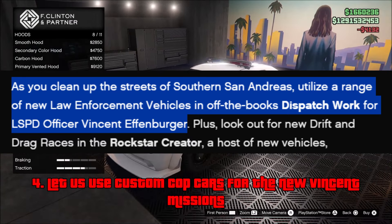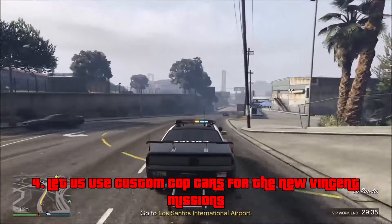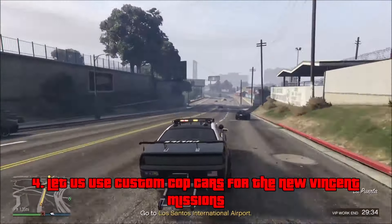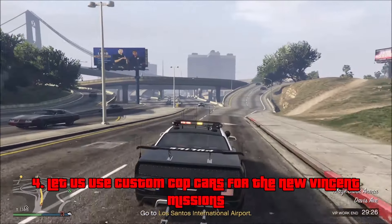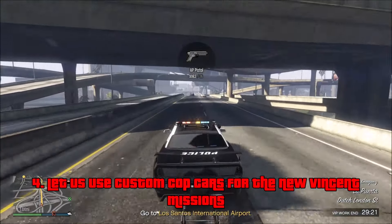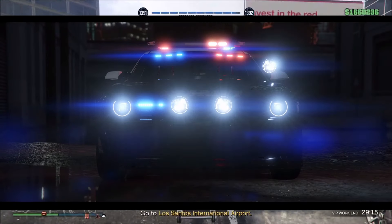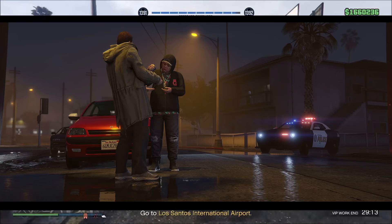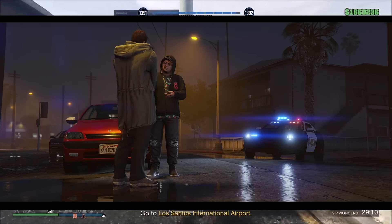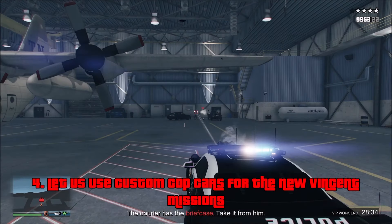You'll be driving to different areas, killing criminals, with levels probably increasing over time. My biggest fear is that we are not going to be able to use custom vehicles — that we'll be forced to use some generic cop car at the police station every single time. We may have already seen a glimpse of these missions in the Cluckin' Bell Farm Raid trailer, where there's a scene of Jimmy doing a drug deal with cops pulling up. We never saw that scene in the actual Cluckin' Bell Farm Raid DLC, so I think it's been in the game all along.